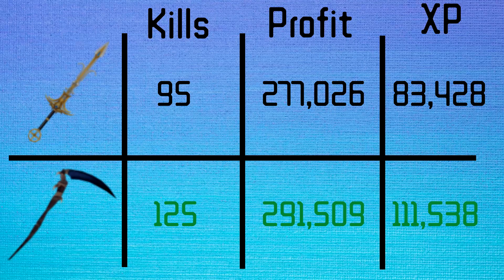On top of that we also clocked in a total of 111,000 experience, more than the 83.4k that we got in the first setup. So all in all the second setup is way better to use at Abyssal Demons over the first, even though you're spending more money to get those kills done — the loot pays for the better items.